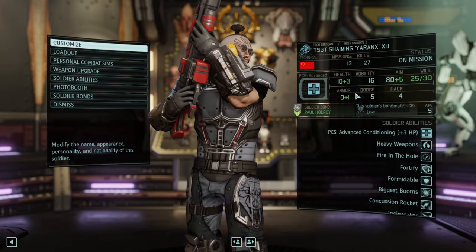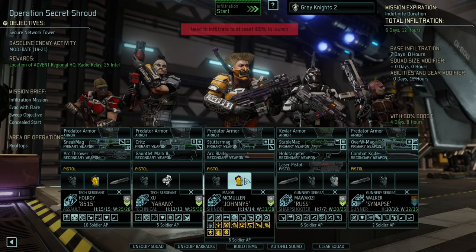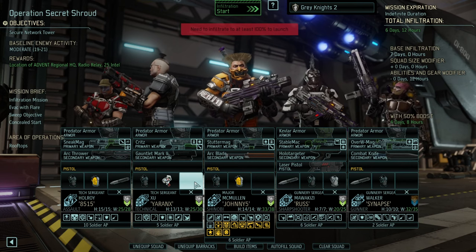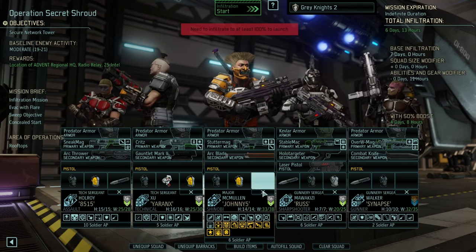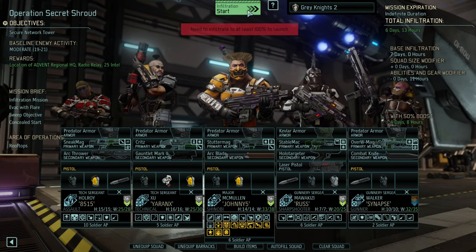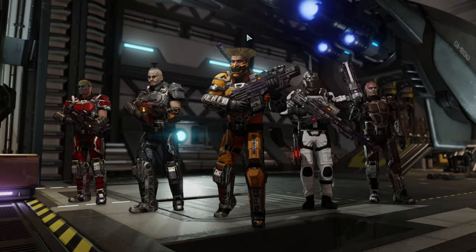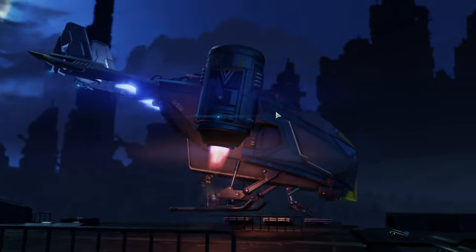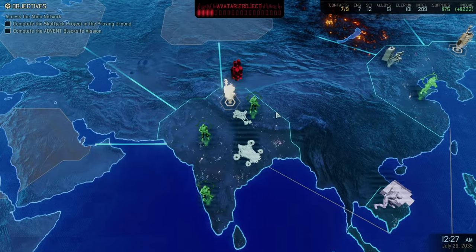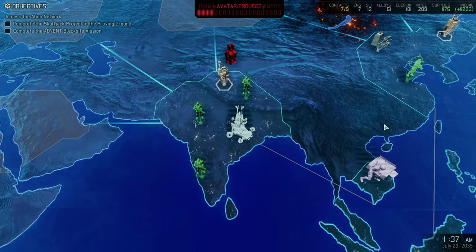Geranks is quick — still 16 mobility. Might want to get one of those Hazmat vests as well. I think we're good to go. That'll take us 6 days and 13 hours. Perfect mission for the Grey Knights — it'll be a difficult one and they are very well equipped. Let's start the infiltration.